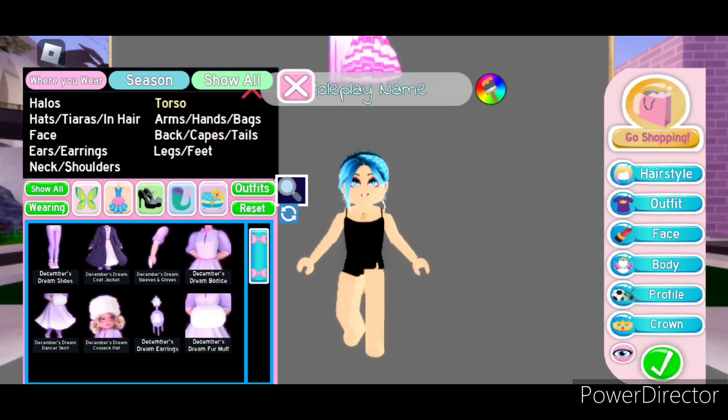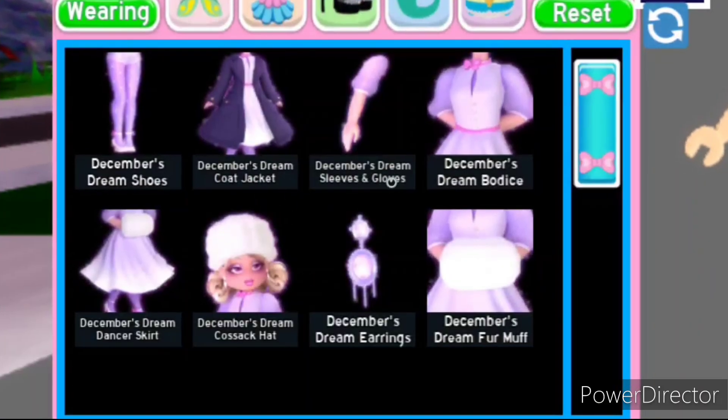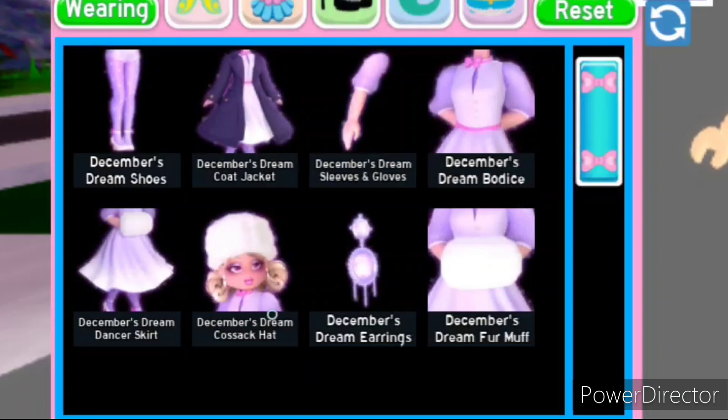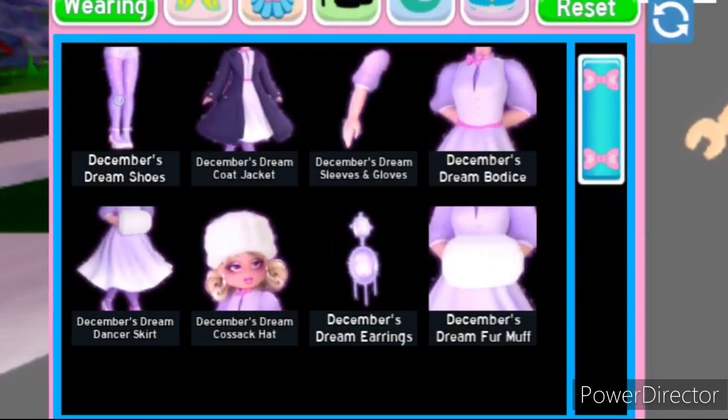The last set is the December's Dream set, which came out in December of 2021. The December's Dream set consists of a total of eight items: the shoes, the coat jacket, the sleeves and gloves, bodice, dancer skirt, Cossack hat, earrings, and fur muff.